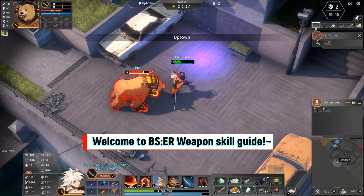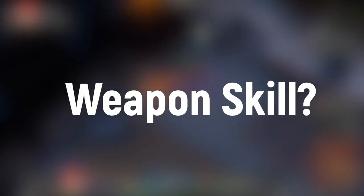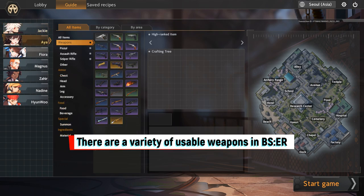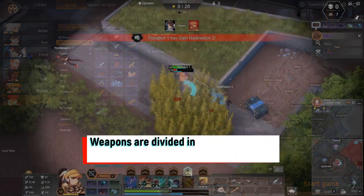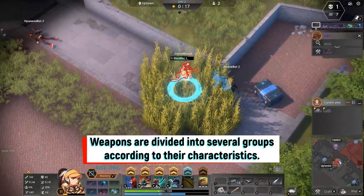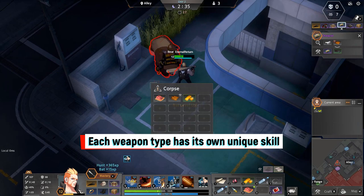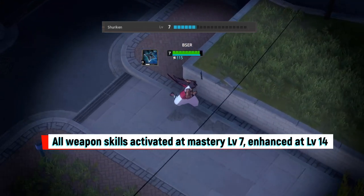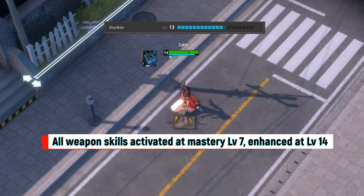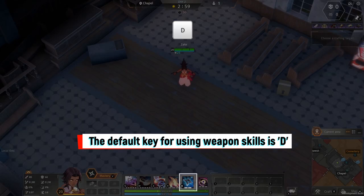Welcome to the BSER Weapons Skill Guide. There are a variety of usable weapons in BSER, divided into several groups according to their characteristics. Each weapon type has its own unique skill. All weapons can be activated at mastery level 7 and enhanced at level 14. The default key for using weapon skills is D.